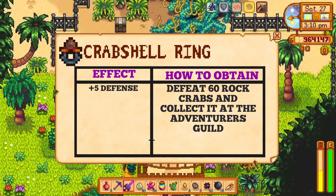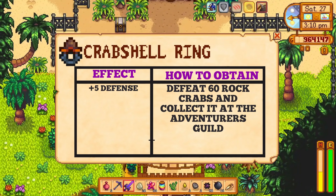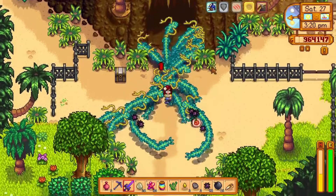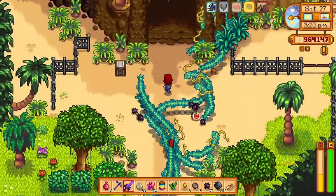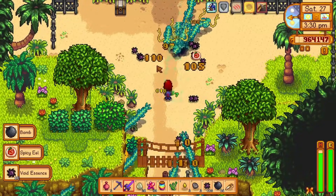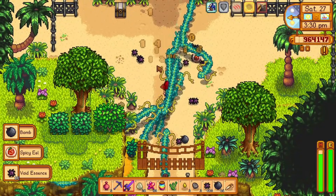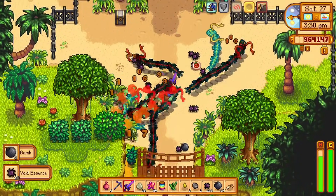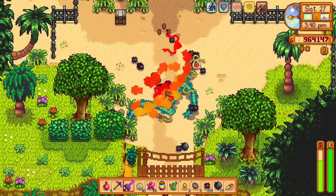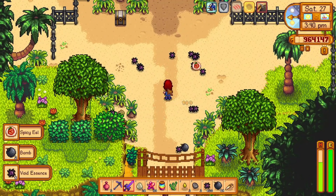And lastly, the crab shell ring. You should not underestimate the crab shell ring. It will increase your defense by five and each point of defense will reduce the damage you take by one. Naturally, you can stack the defense and end up being incredibly tanky. So don't sleep on the crab shell ring. To get it, you will need to defeat 60 rock crabs in the regular mines and collect your ring at the Adventurer's Guild.